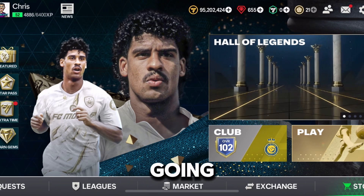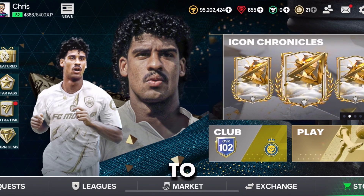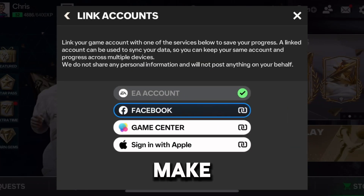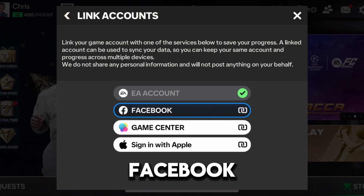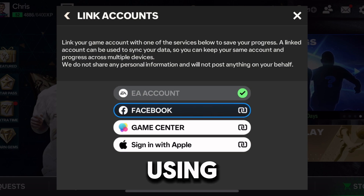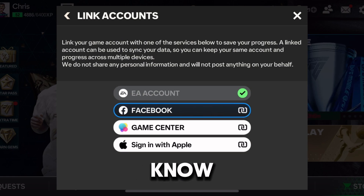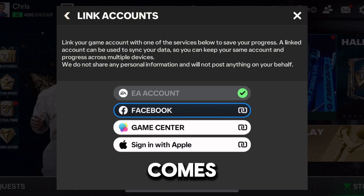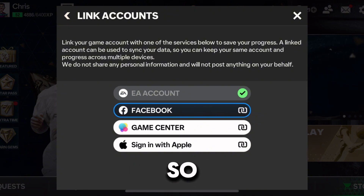Hey guys, in today's video I'm going to show you things you need to do to prepare for FC Mobile 25. The first thing is you should make sure you link your account to either an EA account, Facebook, Game Center, or sign in with Apple — or if you're on Android, link it to any option there — so that when FC Mobile 25 comes, you won't lose your progress.